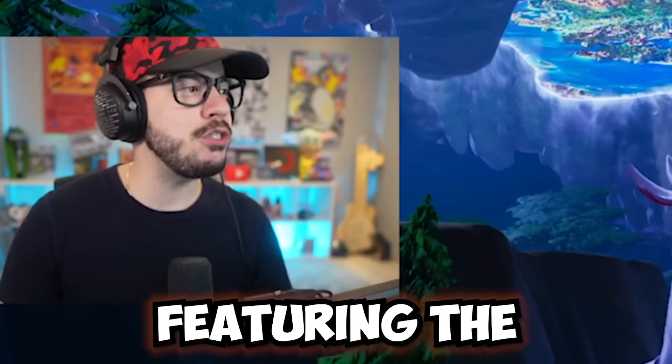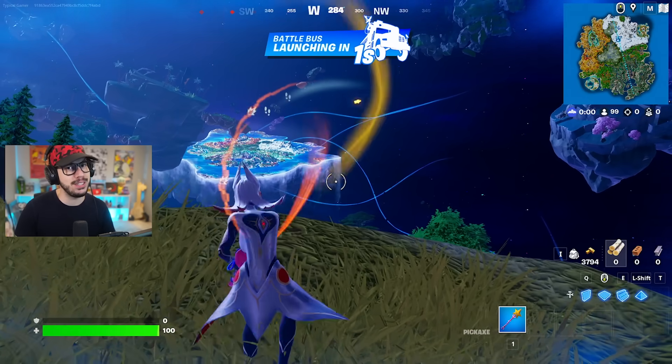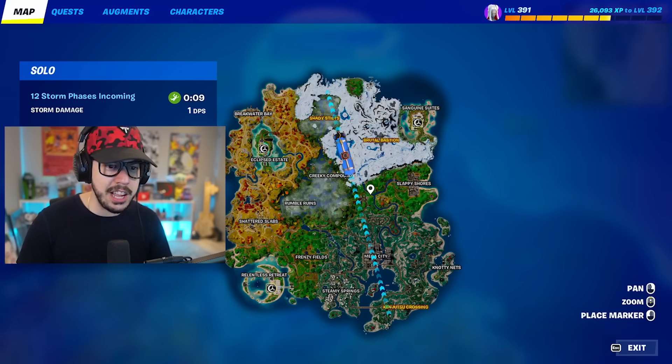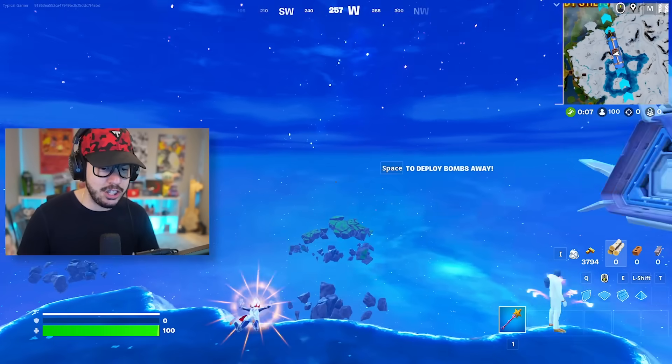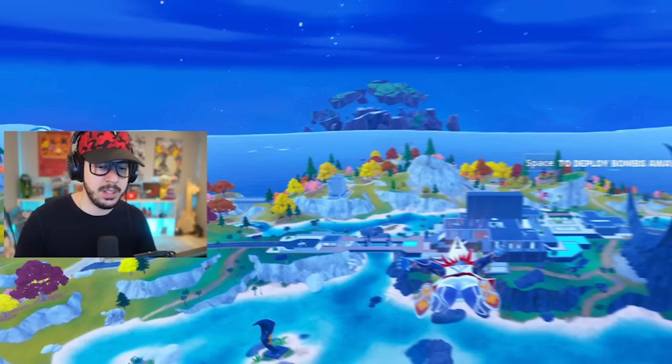The new Fortnite update is here featuring the brand new Tactical DMR and we got a lot of other things to talk about. Let's jump into it. First things first, let's take a look at the map and as you can see nothing has changed. Let's go ahead and land at my favorite spot, Eclipse Estate.